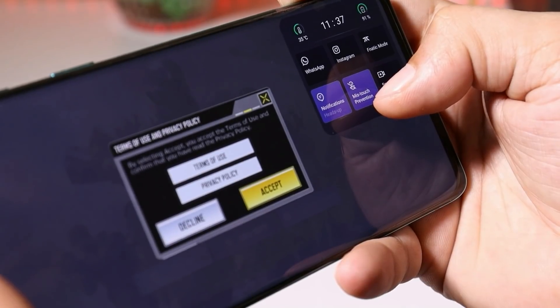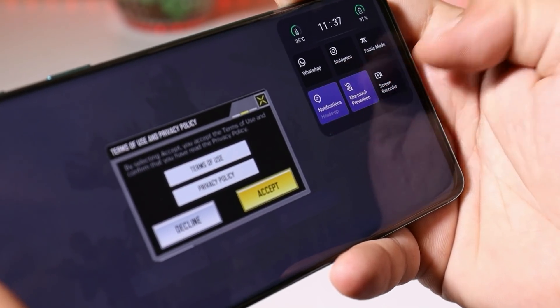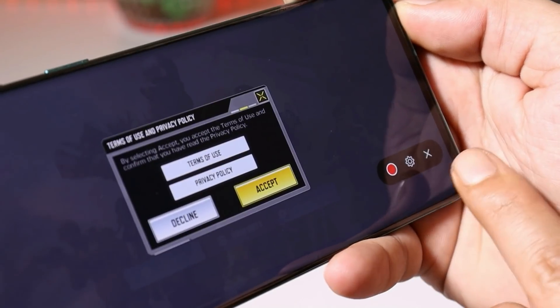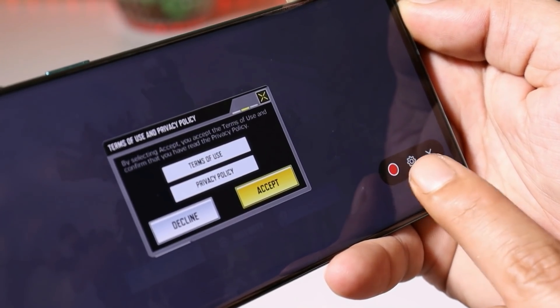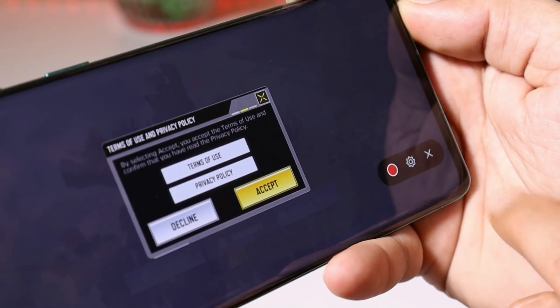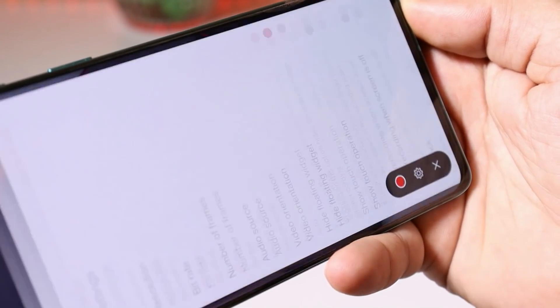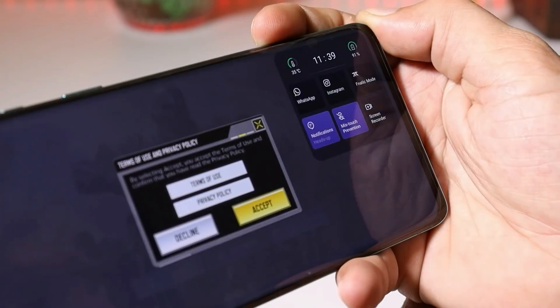There's also the Mistouch Prevention option, which helps prevent accidentally swiping down the notification panel while inside a game. The last option is Screen Recorder — tapping on it opens the recording options where you can tap the red dot to start recording, or tap the settings button to change the screen recorder settings.